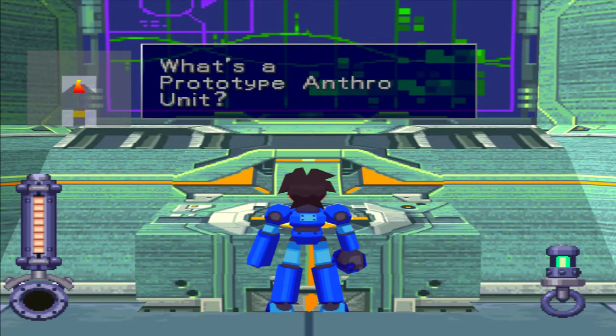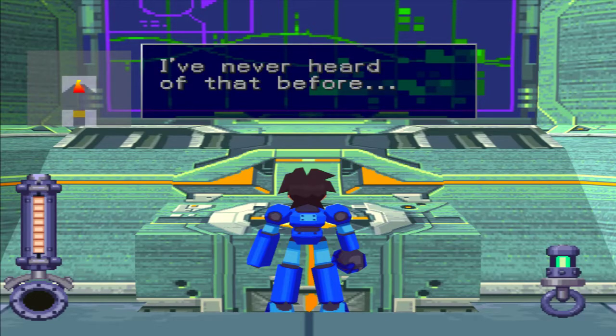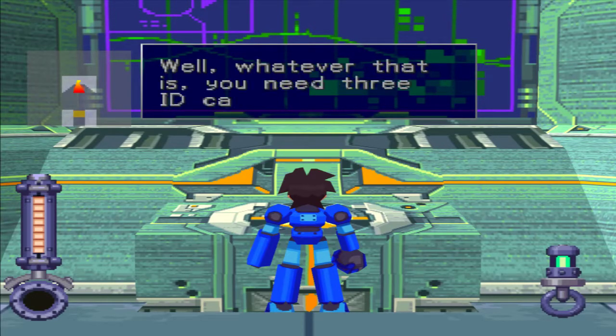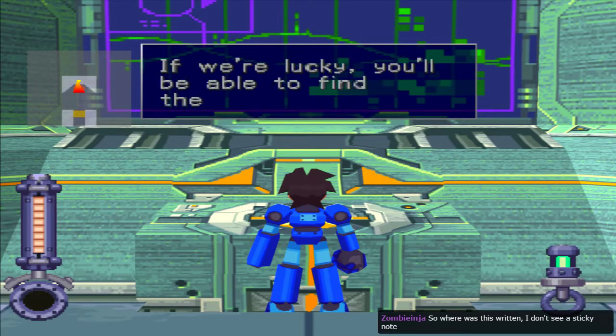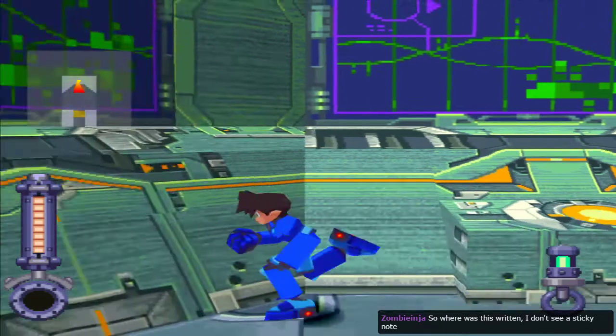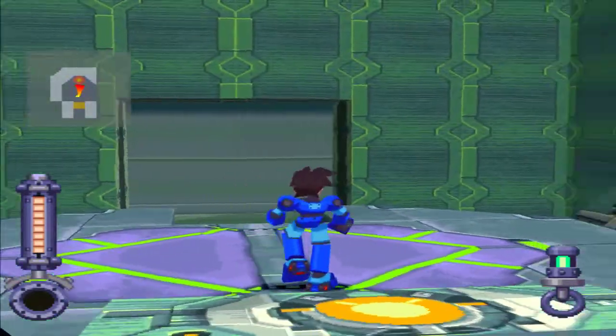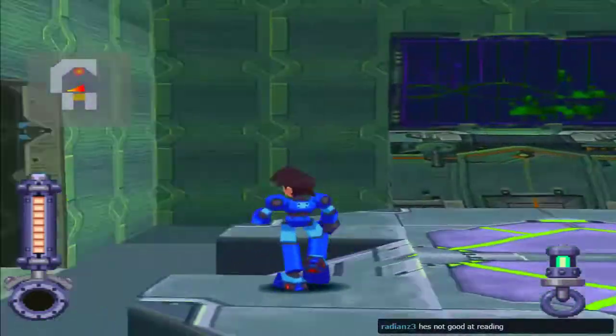What's a prototype Anthro unit? I've never heard of that before. Well, whatever that is. You need 3 ID cards, right? If we're lucky, you'll be able to find them inside there. It has to be like that, because there's no power, so it must be on some kind of ancient sticky note of antiquity.